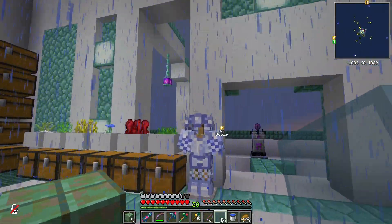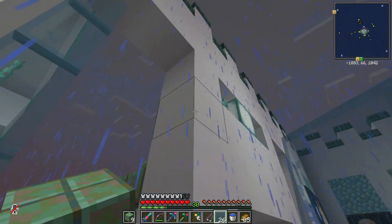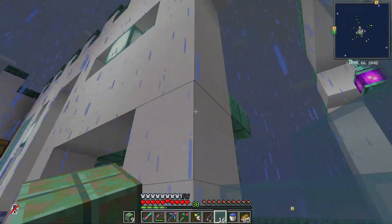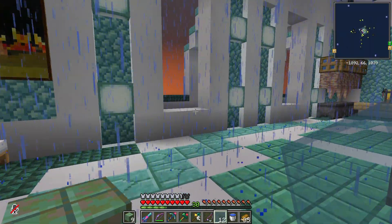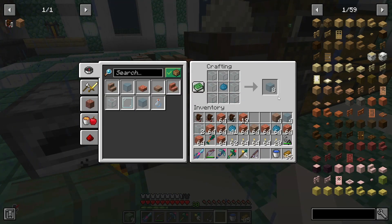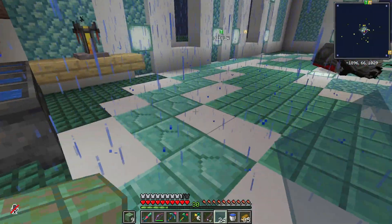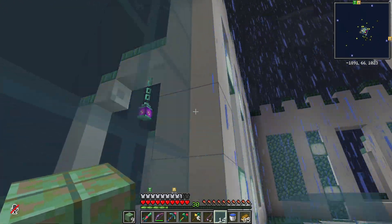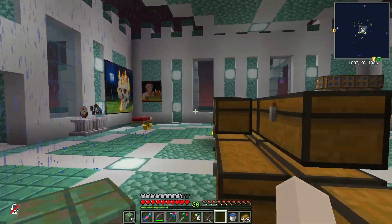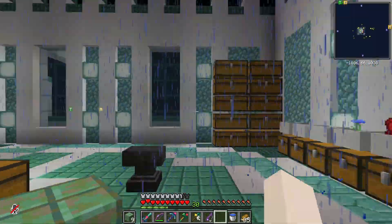Okay folks, so a wandering trader came by — they had cyan dye along with some green dye, which means I'm going to use what I can to put windows in. This first floor is finally going to have windows! I just need to dye some more and turn them into panes. I'm so glad I'm able to get these windows in, I've been wanting this for so long and I hadn't even found a desert yet, so that's another reason for being so excited. Yay, we've got all the windows done!